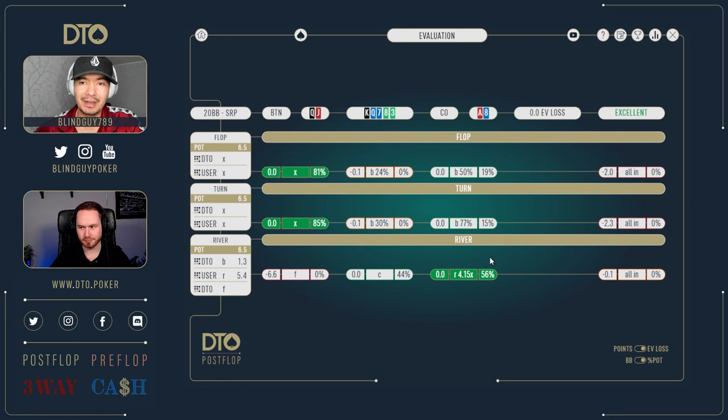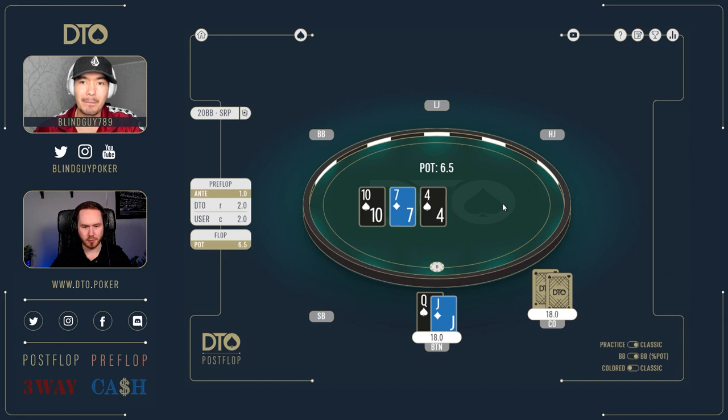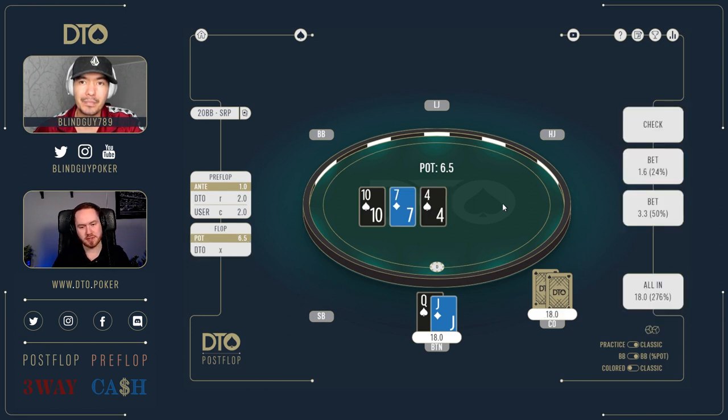Next spot: button with queen-jack, this time the flop is ten-seven-four. We have backdoor suit coverage, and he checks to us. Interesting spot — I think our suited hands are very good as a bet. We want to put like king-queen type hands in indifferent frequency. We could put ace-jack no suits in indifferent as well on ten-seven-four. Okay, let's start with a small bet.